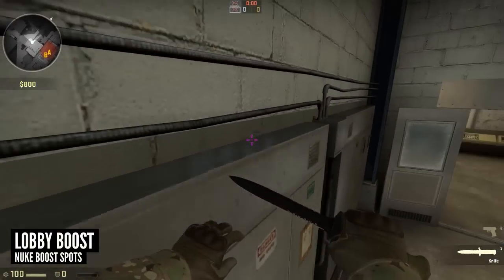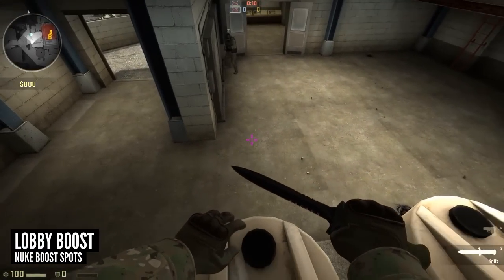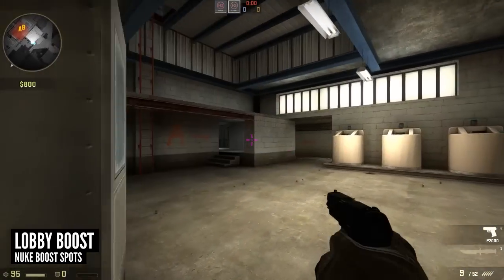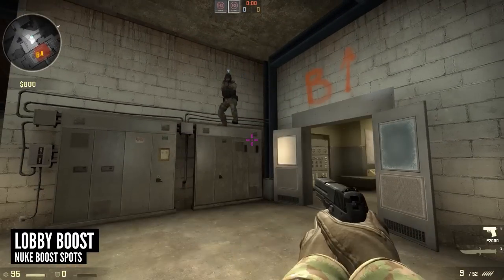This next boost is for lobby. You can either have your teammate help you out, but it can actually be done solo using the white container as a jumping point. This position sets you up nicely for any push coming from radio room. From the counter-terrace perspective they can't see you at all and you will always see them first. Obviously you need to have your teammates covering squeaky and hut as this is quite an open position.